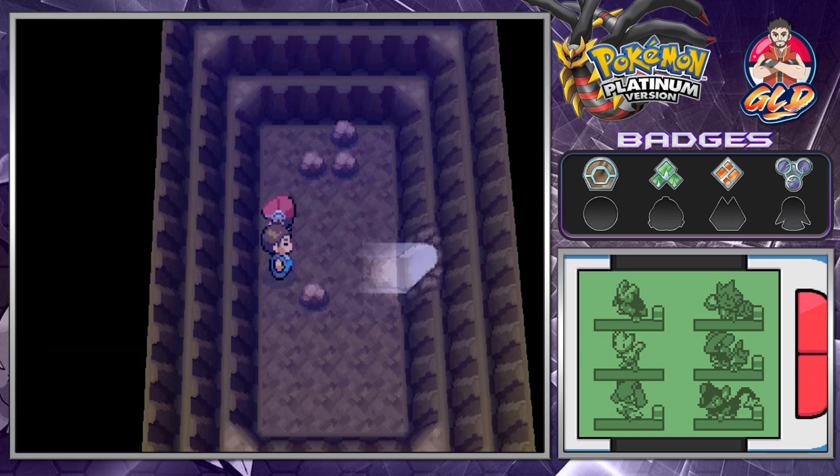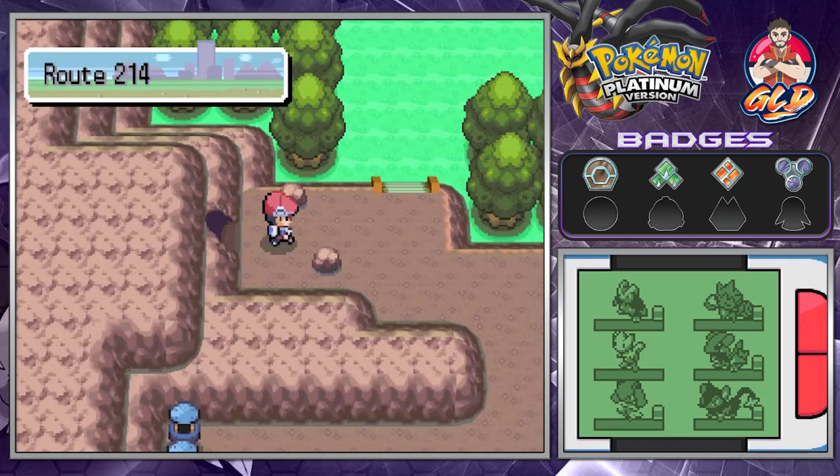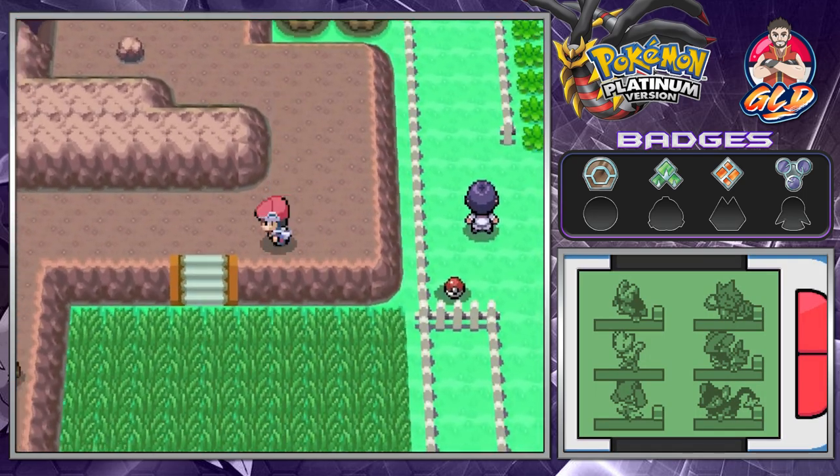What he means is you have to capture the full alphabet of Unown. Once that happens, this section right here will open up to the top floor of the Solaceon cave, and you'll be able to grab whatever item is up there. Trust me, I've never actually done that.